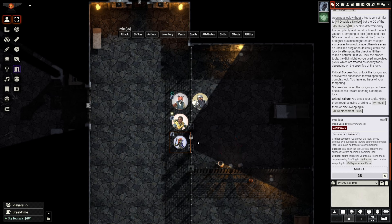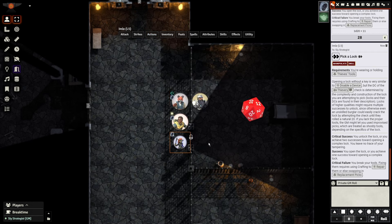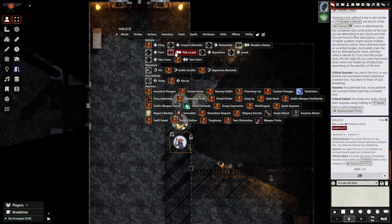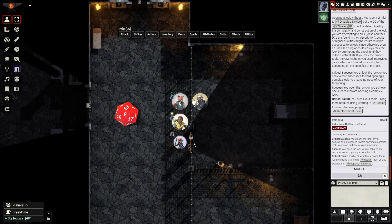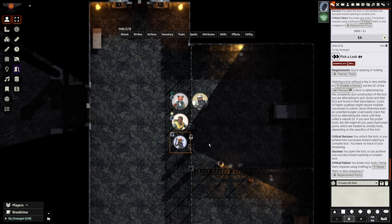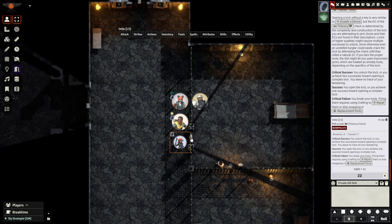Emily rolled a 28 on a DC 20, so that counts as a single success — two more to go. She rolled a 29 on the second attempt, giving us two out of three successes needed. On the third attempt, Emily failed, so we still need one more success, but nothing broke. On the final attempt, Emily rolled a 22, which is our third success. The lock is now picked, and we can open the door and allow Craig to come out.